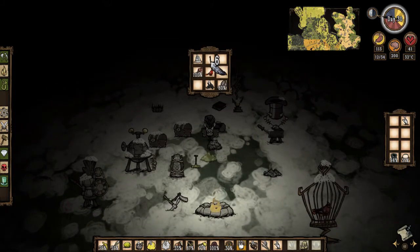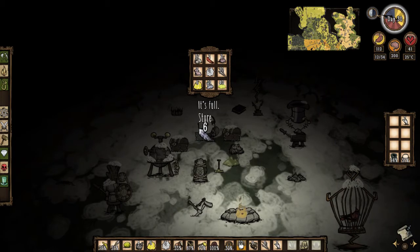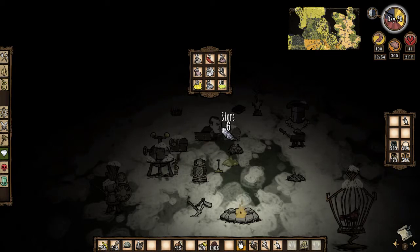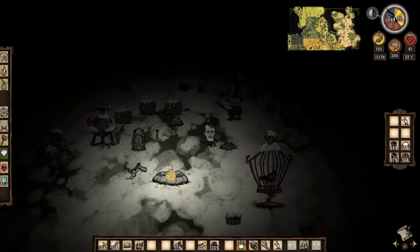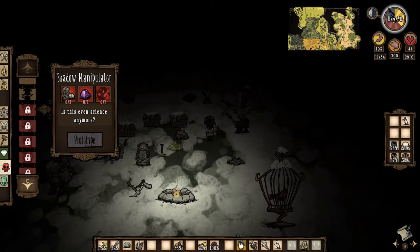Let's see what else we have going on here. I'm going to store some of this junk. We have a helmet here, a log suit actually — we're going to switch these. We have twigs. We don't have a lot of living logs. The night armor — what does that take? It takes a shadow manipulator, I don't have that yet. What do I need to make the shadow manipulator? Three living logs — yeah, that's a problem.